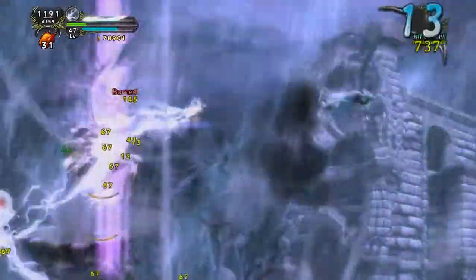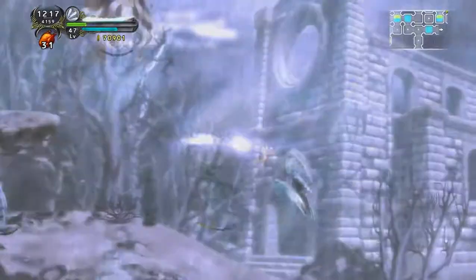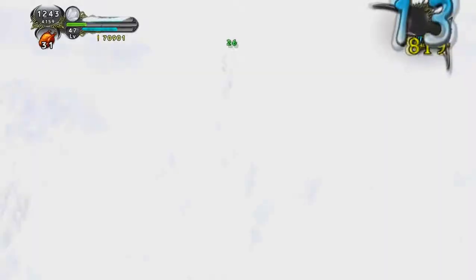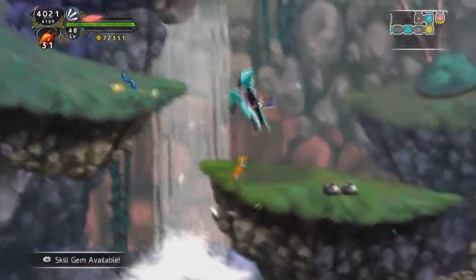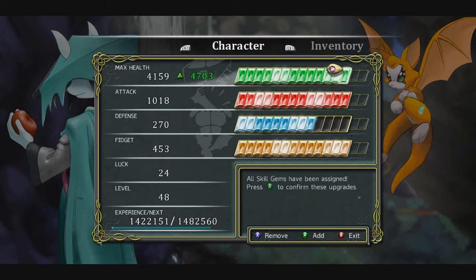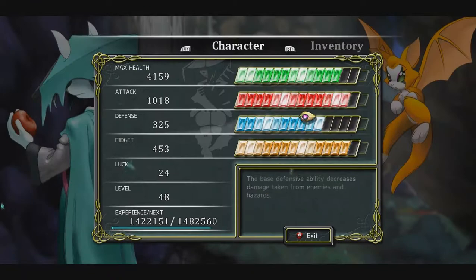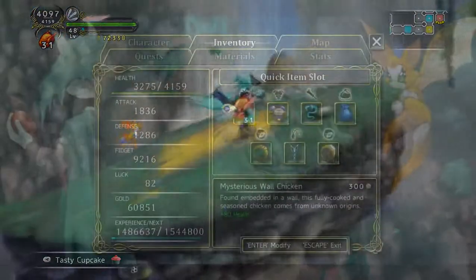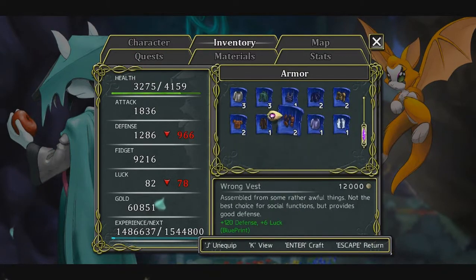Finally, the RPG elements come in the form of leveling up and equipping gear. Every time you defeat an enemy, complete a quest, or interact with someone for the first time, Dust receives experience. When you reach a certain amount of experience, you level up and get a gem you can spend to increase one of Dust's base attributes: health, attack, defense, and fidget. Health increases your health, defense decreases the damage you take from enemies, attack increases the damage you deal with the normal attack button, and fidget increases the damage you deal with the Dust Storm and fidget projectiles. The leveling up and crafting and equipping of gear works fine.